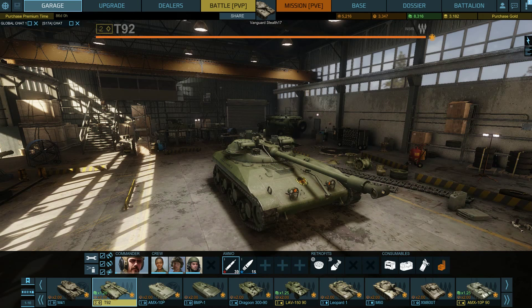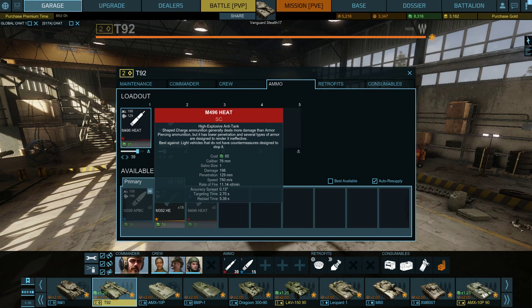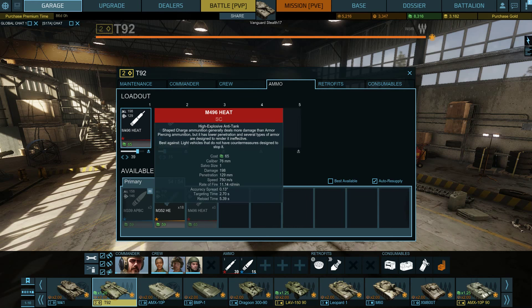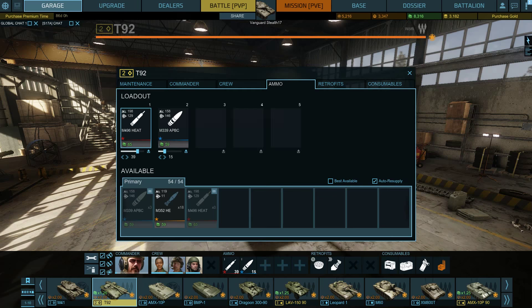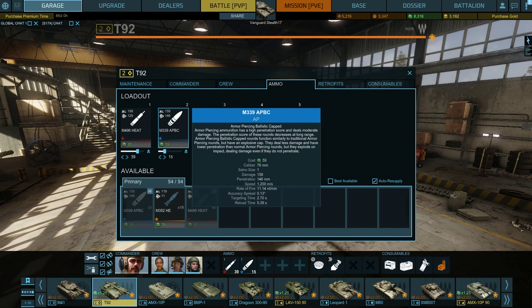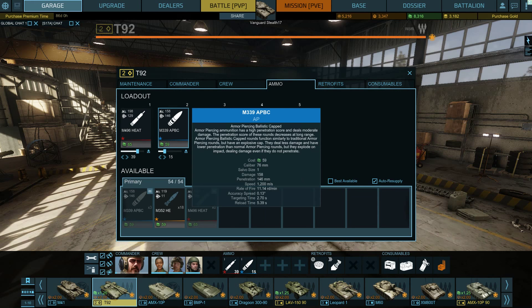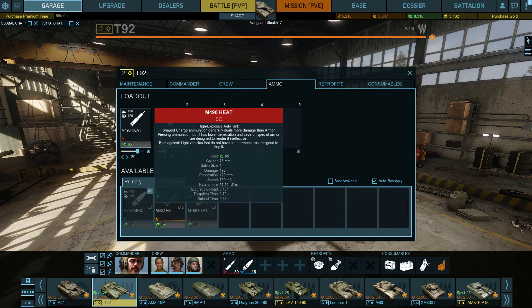As far as ammunition goes, on the T-92 I have it loaded out mostly with HEAT rounds and a few armor penetration rounds. I don't really need anything else — HEAT especially at tier 2 is what this tank is mostly going to be seeing. If I do find myself up against a target that's impossible to penetrate from the front with HEAT, this thing has 129 millimeters of penetration. That's when you fire APBC — armor piercing ballistic capped — and your penetration goes up from 129 to 146, but your damage drops to 158 from 198, so you're sacrificing damage for penetration as always.